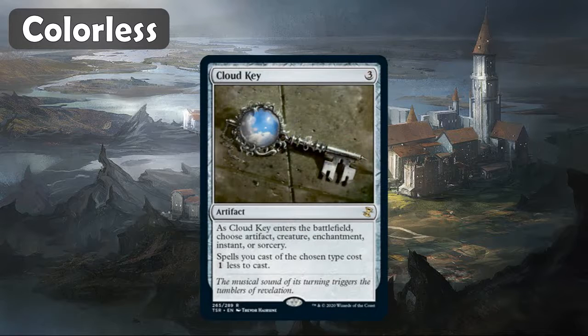Next up is Cloud Key. This one is involved in a few combos with Sensei's Divining Top and Future Sight — the card that allows you to play cards at the top of your library. It's also a pretty decent card just for reducing the cost of your spells if you're running a lot of one thing like artifacts, creatures, enchantments, instants, or sorceries. This card has a lot of different uses. I'd guess around eight bucks. Still a good reprint at rare for sure.